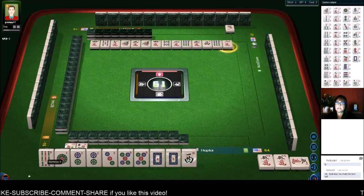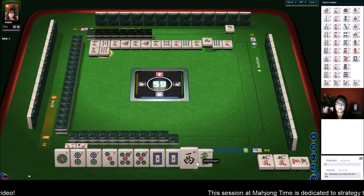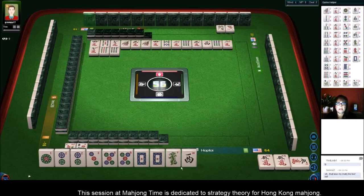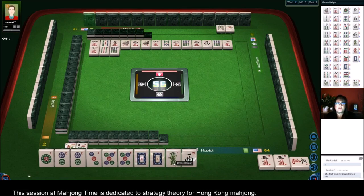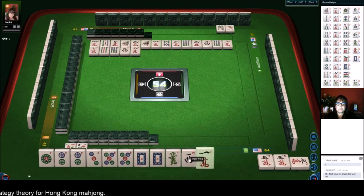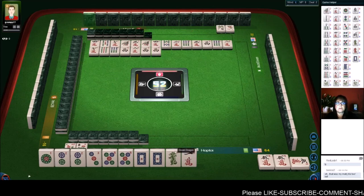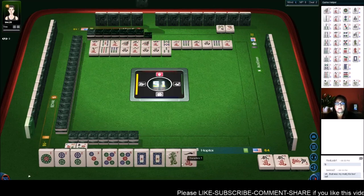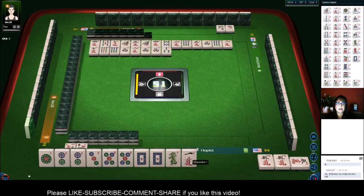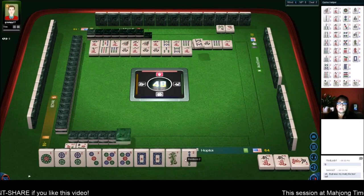I was clicking on my nine bam to discard — I wanted to keep that west. Did you see that? Seven characters. I wonder if we got hung up. Nine bamboos. I'm not happy about that west being discarded. I don't know what happened there, I think that was a technical fluke because I was clicking on that nine bam. Eight characters. We'll get rid of that west now. That would have set us up nicely for another potential fawn. Eight bamboos — I think we might be having some technical trouble, maybe bandwidth issues.